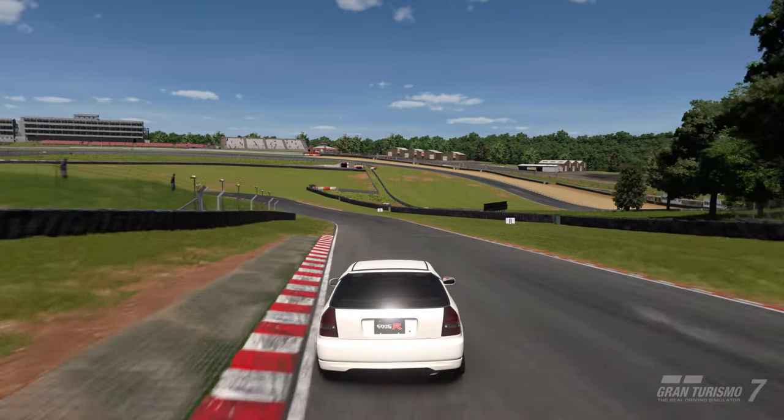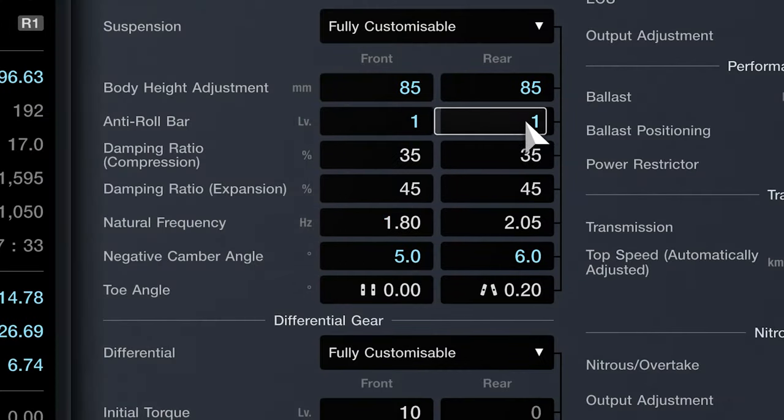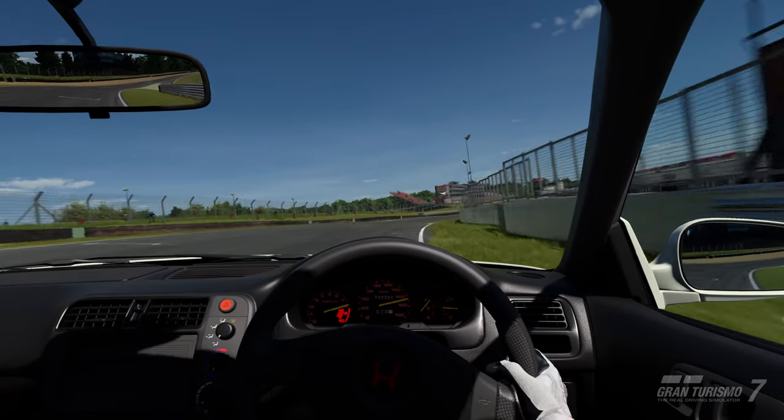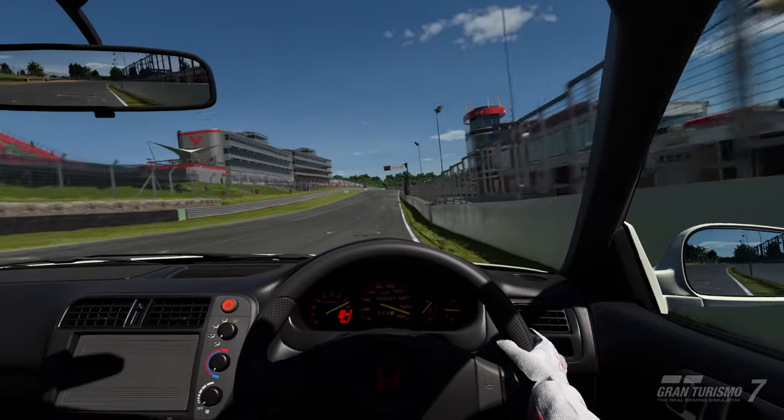To experiment further, he made the front anti-roll bar as soft as possible and the rear as stiff as possible — a known sim racer tactic designed to provoke the most oversteer from a car. This ended up slowing the car down by a few tenths, which is encouraging. Unrealistically extreme settings don't work in GT7.